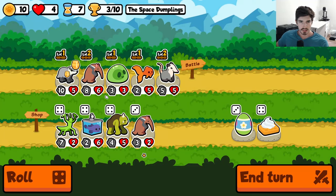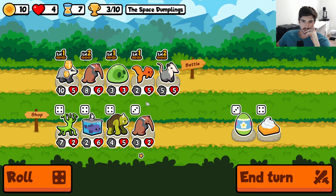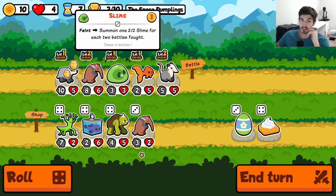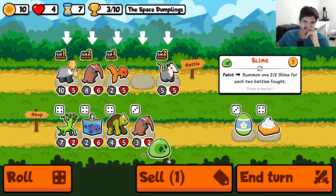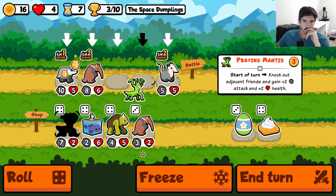So here's where we need to decide how we're playing this game. Are we going praying mantis? Probably yeah, especially since we have blobfish. If we do that though, we have to do a pretty hard pivot here, and we have a whole turn invested in our slime. We can't make this pivot lightly.